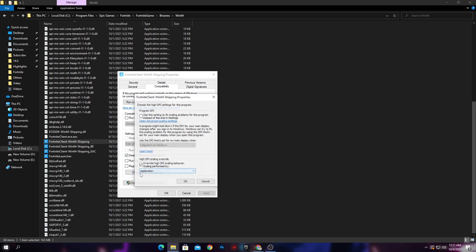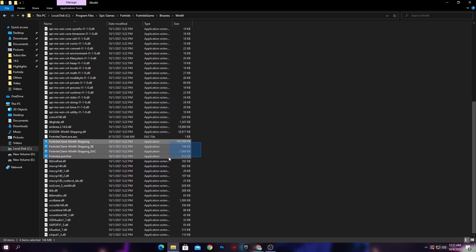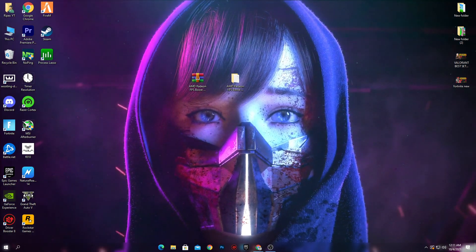Go to the Compatibility section and check mark Disable Full Screen Optimizations. Then go into Change High DPI Settings and also check mark Override High DPI Scaling Behavior with Scaling Performed By. Click OK, apply the settings, and click OK again. Do the same settings for all four files in the Fortnite directory.